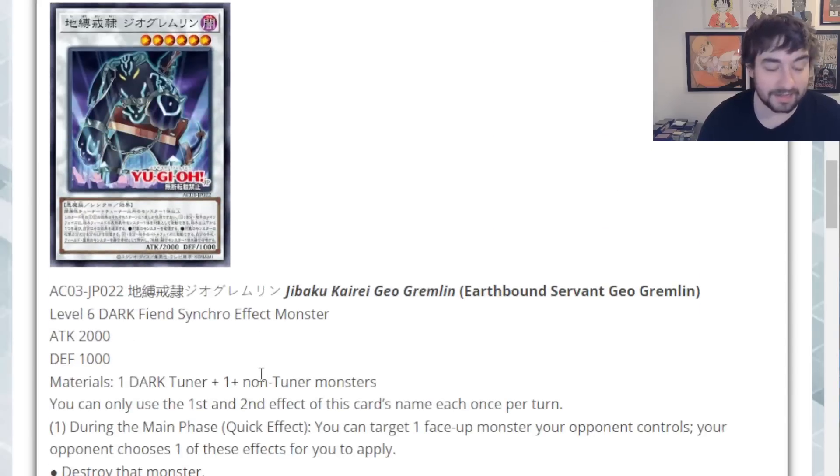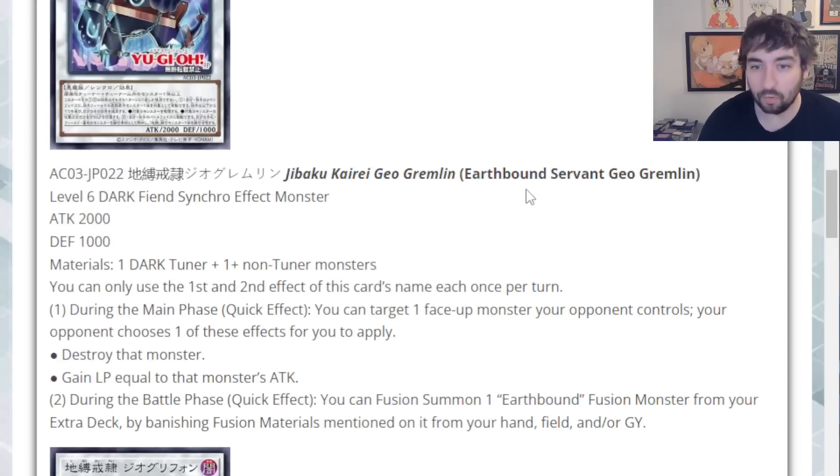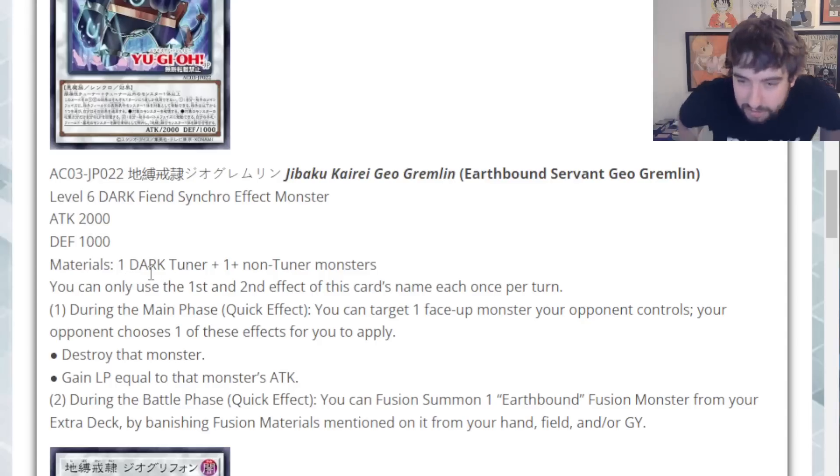A couple synchros moving on — we saw that the deck only locks you into Fusions and Synchros. This is Earthbound Servant Geo Gremlin, love the name. This is a Level 6 Dark Fiend Synchro, 2000/1000 for the stats. It does require a Dark Tuner, but other than that it's generic. During the main phase, quick effect: you can target one face-up monster your opponent controls — your opponent chooses one of these effects for you to apply: destroy that monster, or gain life points equal to that monster's attack. Why would they ever choose to destroy it? That's pretty whack.